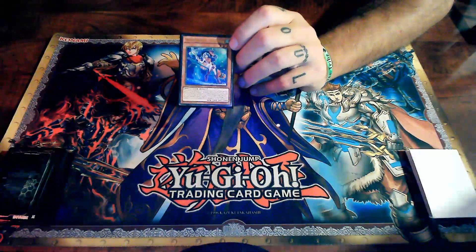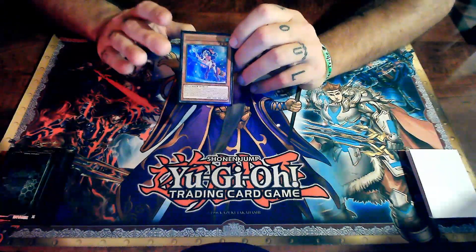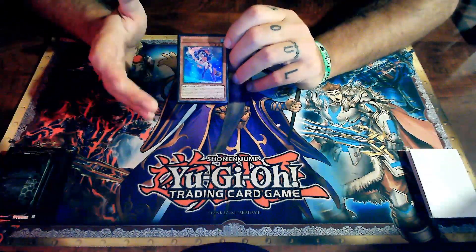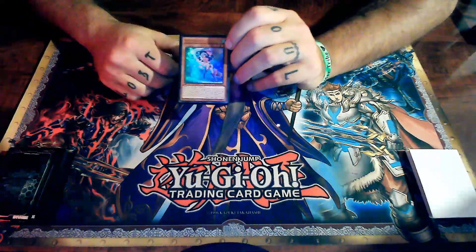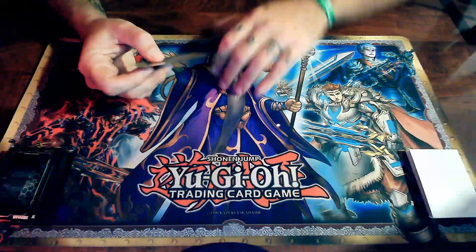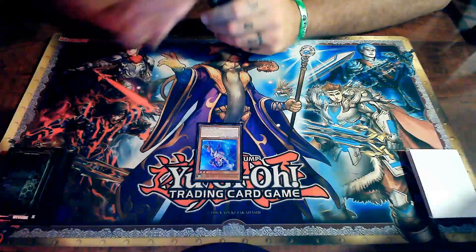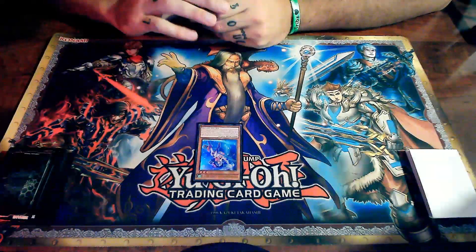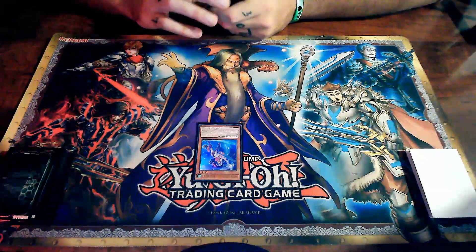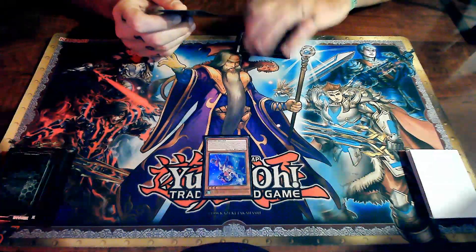Any cards that are level four or lower can be normal summoned onto the field. You can only normal summon once per turn unless you have cards like Double Summon that allow you to normal summon more than once in one turn. Going first, I can normal summon my Wind Witch Ice Bell — she actually has an effect that allows her to be special summoned, but we'll get into special summoning in a later video.